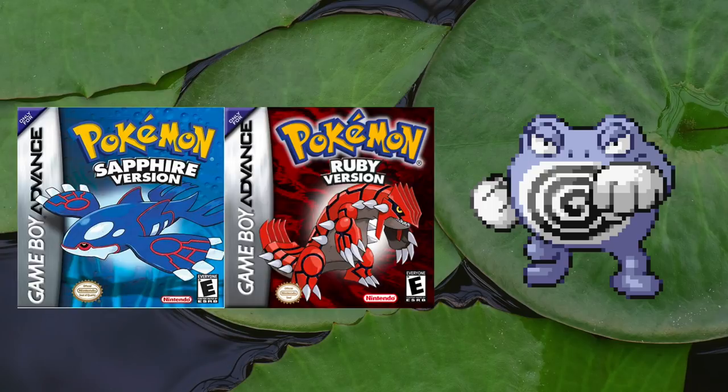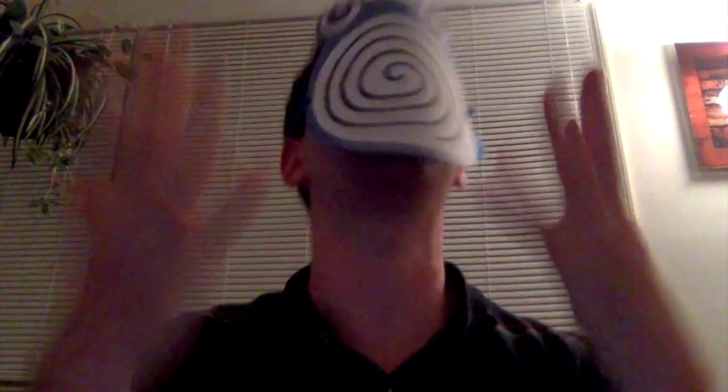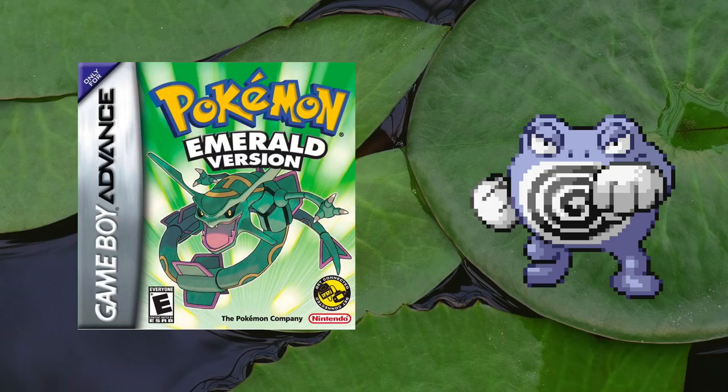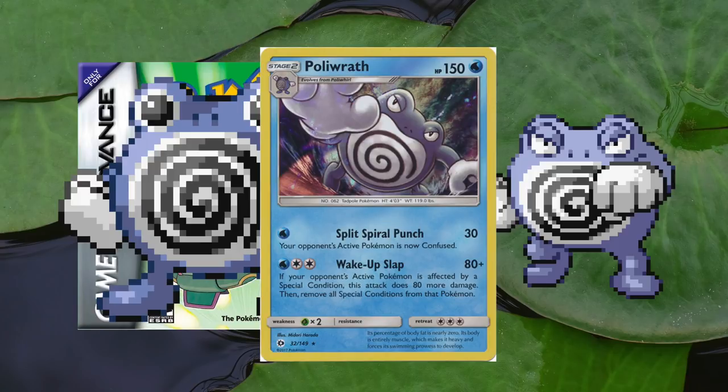However, in Ruby and Sapphire, there was actually an error where Poliwirl's sprite was given fingers when he should not have them. How could they make such an egregious mistake? Emerald version fixed this by making Poliwrath the only one in the evolutionary line with fingers and a thumb once more.